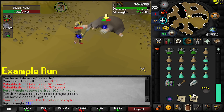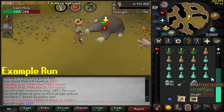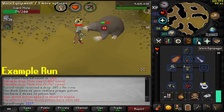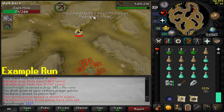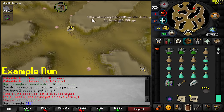One thing I didn't mention is that you can bring a spec weapon. A lot of guides and the wiki will suggest claws, but another spec weapon you could use is the DDS. If you have any other ideas, put them in the comments. If you're using the Fang, you can use that spec and hit him pretty hard — otherwise just bring whatever you can.